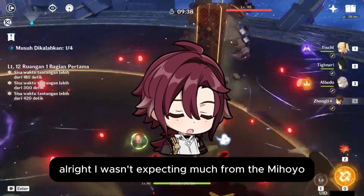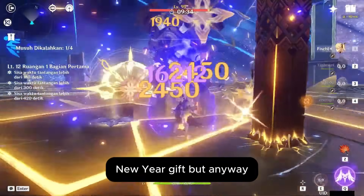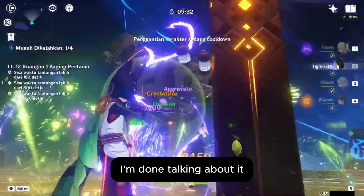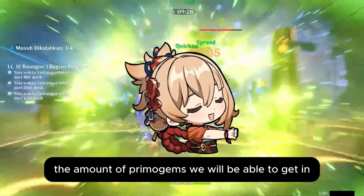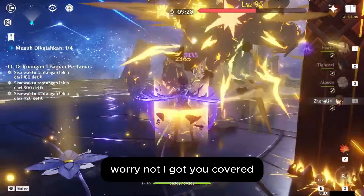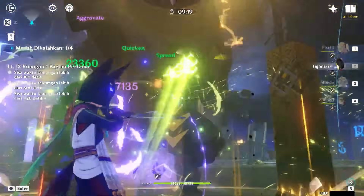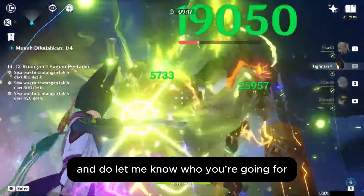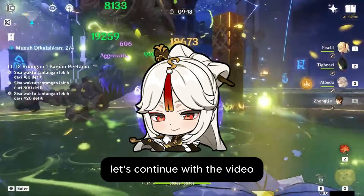Alright, I wasn't expecting much from Mihoyo, but I guess three debate clubs will be our New Year gift. Anyway, I'm done talking about it. I know some of y'all are wondering the amount of Primogems we will be able to get in the first phase of version 4.4. Worry not, I got you covered. I hope these Primogems will help you get your favorite character. Do let me know who you're going for — for me, I'm staying loyal to Arlecchino and Neuvillette. Let's continue with the video.